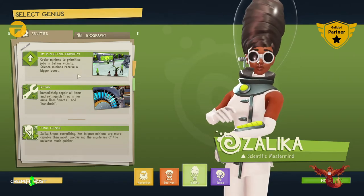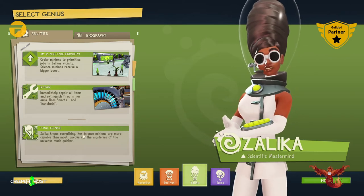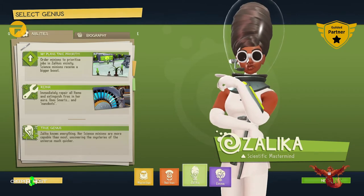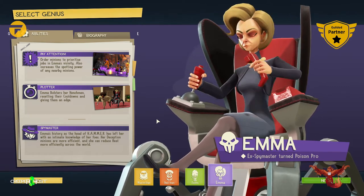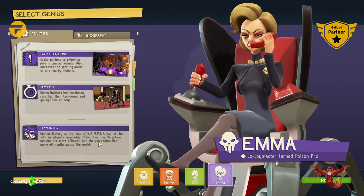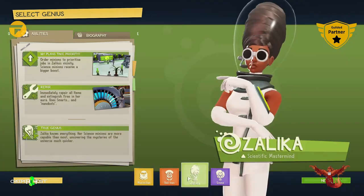Zelika — orders minions to prioritize jobs in Zelika's vicinity. Science minions receive a bigger boost, immediately repair all items and extinguish fires in her aura. Uses smarts and nanobots and she knows everything — her science minions are more capable than most at uncovering mysteries. We might do her first... okay that didn't sound right but you know what I mean. And Emma — orders minions to prioritize jobs in Emma's vicinity, also increases spotting power of nearby minions. Emma bolsters her henchmen, resetting cooldowns. Her deception minions are more efficient at reducing heat across the world. Alright let's try her.